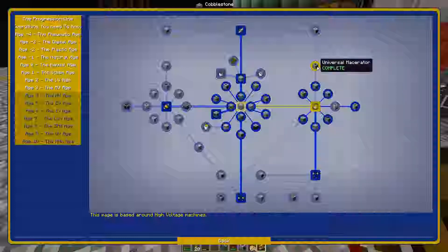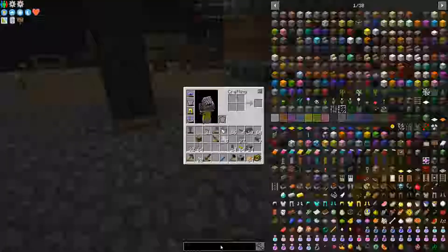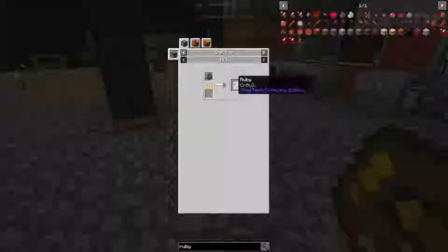That should be enough for the HV universal macerator. The main reason I wanted to make this is because of ruby ore processing for chrome. To get ruby ore or chrome, you can either smelt it to get ruby dust and macerate that down, or you can pulverize it. The pulverizer shows extra outputs — if I macerate ruby ore, I'll get two crushed ruby ore and then a 10% chance of getting chrome dust, which is what I need.